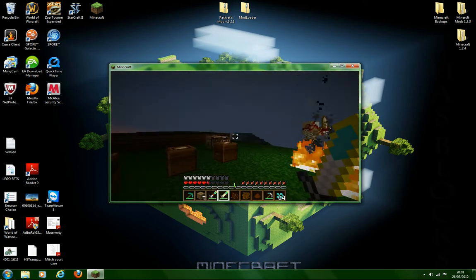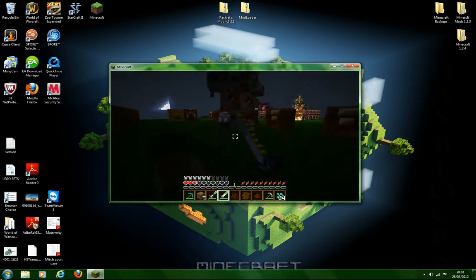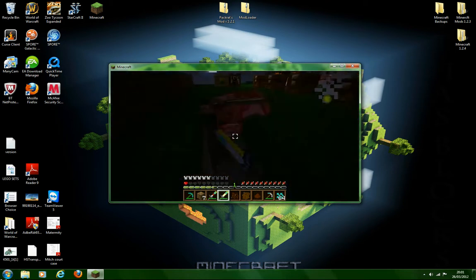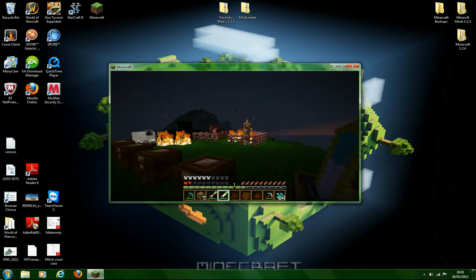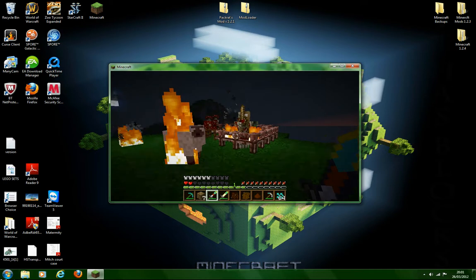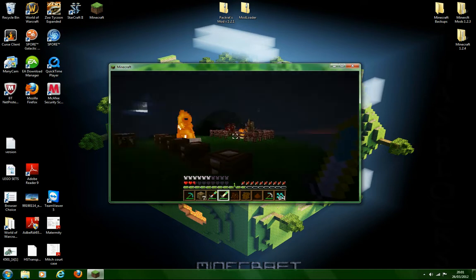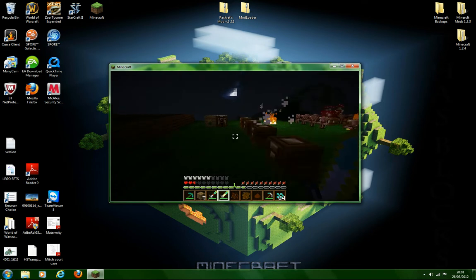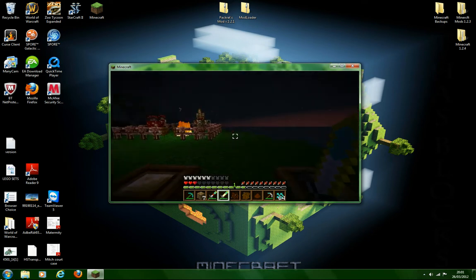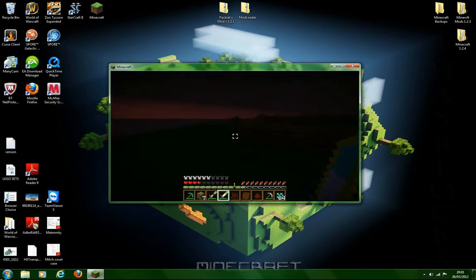Now, this sword - I think this sword is just another use for gold. It's just an iron-tipped diamond sword with gold around it.